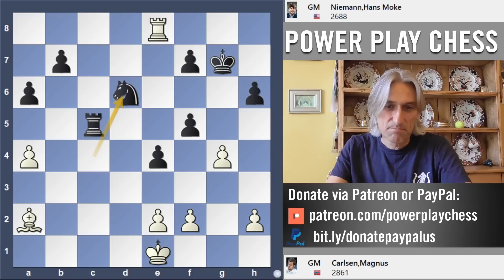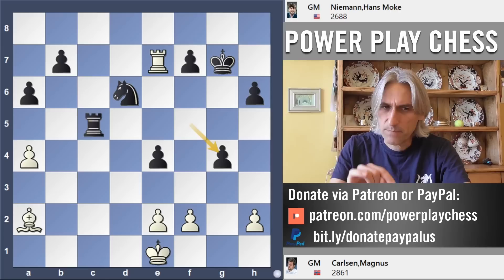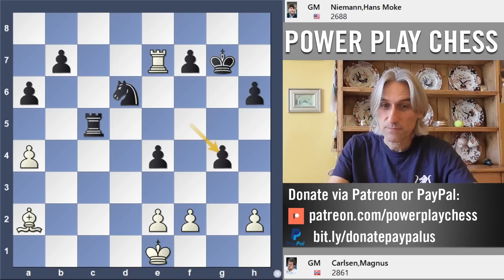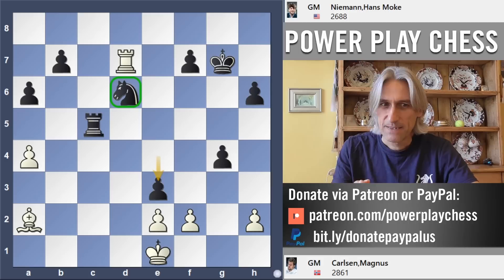In any case, the knight came back, rook e7. By the way, I'll put the link to that post-game interview in the comments because it's very revealing and says a lot about modern chess. Rook d7, and here Niemann played an excellent move: pawn to e3. You could say that the knight also has a problem and doesn't have an anchor — it needs security. But e3 starts to give it security. If rook takes knight then check and pawn takes pawn and black wins.